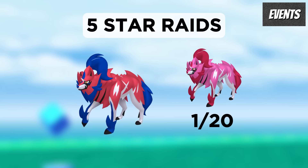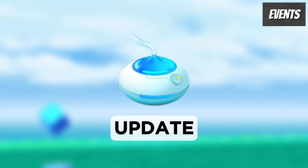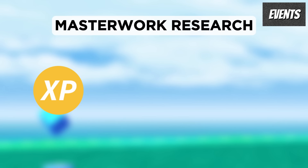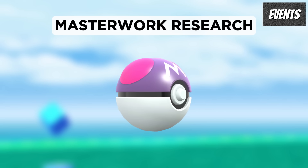Zamazenta will be available in 5-star raids with a shiny rate of 1 in 20. Daily Incense will also be receiving an update for this event and it will include the release of the shiny variants of the Galarian Birds. And for $8 you will be able to purchase a Masterwork Research which will reward 18,000 XP, 10,000 Stardust, encounters with Galarian Farfetch'd and Galarian Mr. Mime, and most importantly a Master Ball.